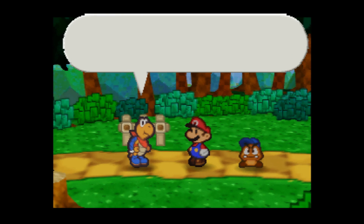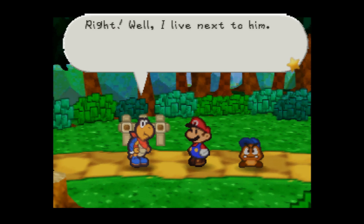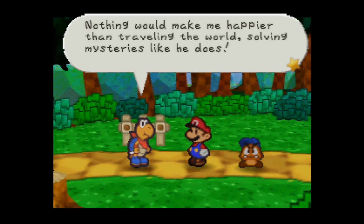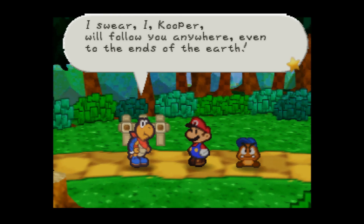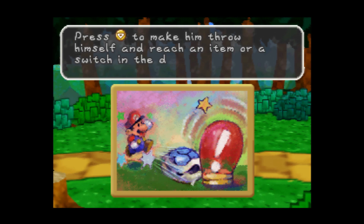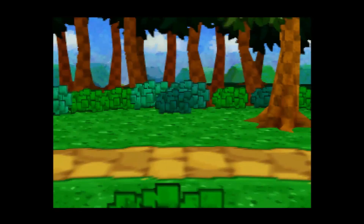Koopa says: 'Say, Mario, I have an idea. Do you happen to know Professor Colorado? He's a Koopa who's a professor of archaeology and an explorer. I kind of live next to him. I've been admiring Professor Colorado ever since I was in my egg — nothing would make me happier than traveling the world solving mysteries like he does. Could I please come with you, Mario? I'll help. I swear I, Koopa, will follow you anywhere, even to the ends of the earth.' So he can hit switches, grab items, and he's the first party member who can actually attack a group of enemies at once — I'm going to show you what that looks like.